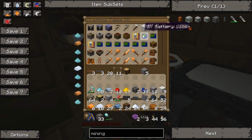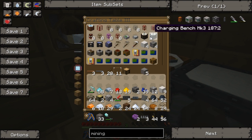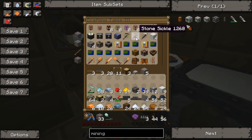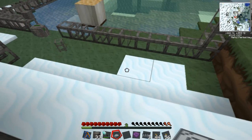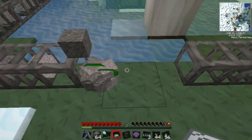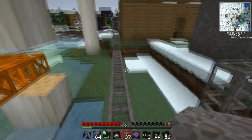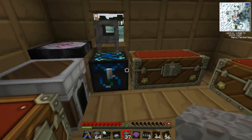Automatic crafting table, BT batteries, fourth boot disk, charging bench, howler alarm - I can make a howler alarm. Who keeps breaking my pipes? Who does that? It's really annoying. Stop it.